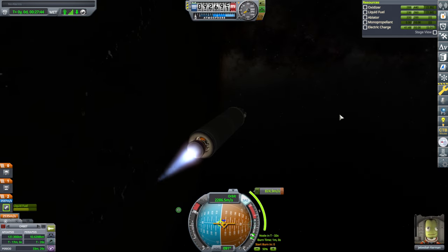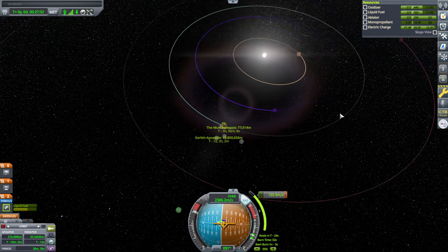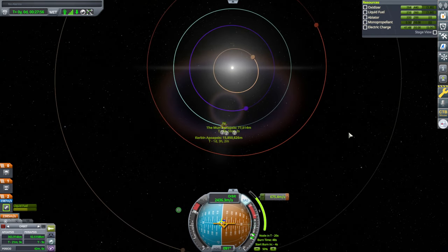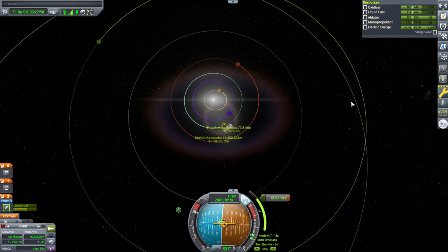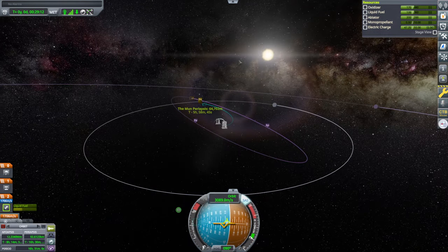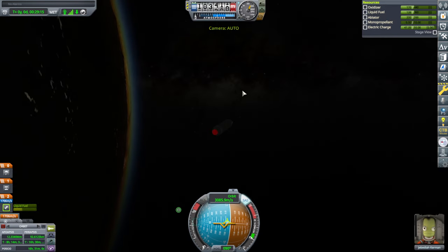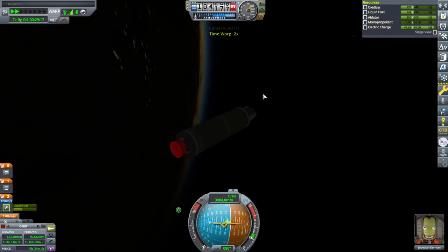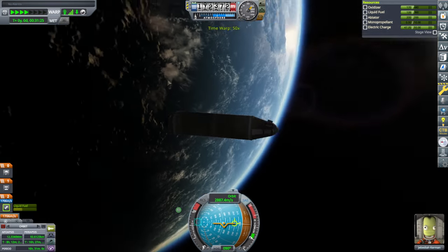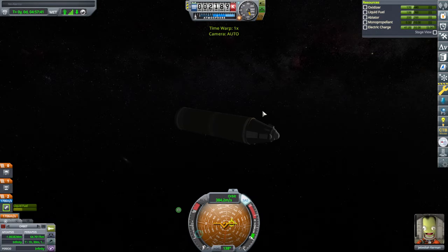Ignition. This should be plenty enough to go to some other planet as well, maybe. Might be a bit before we actually get a window, though. 64 kilometers is fine — a bit inclined, but maybe we'll hit extra biomes like that. Out goes Jeb. We are in Mun SOI.